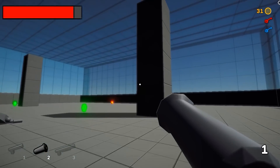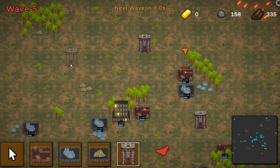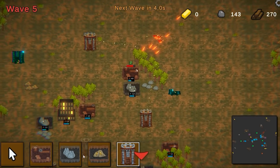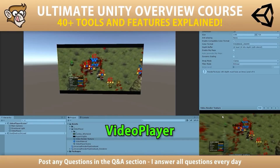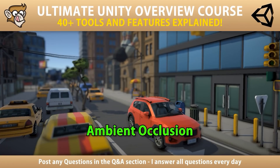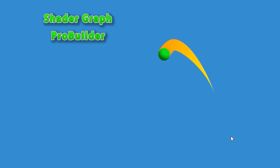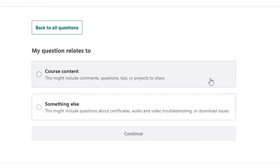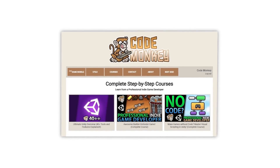If you prefer a more guided path with step-by-step lectures, then check out my complete courses. Learn how to make a Builder Defender game using C#, just like I make my own Steam games, or learn how to make games entirely using visual scripting, or learn all about Unity with the Ultimate Overview course which contains over 30 lectures each covering a different tool or feature of the engine to help you make better games faster. I'm always available in the course's Q&A section answering your questions every single day, so check out all the courses with the link in the description.